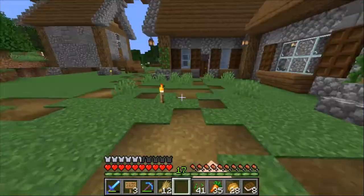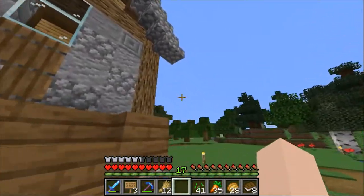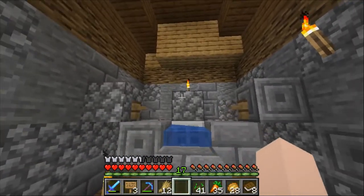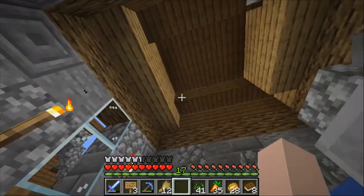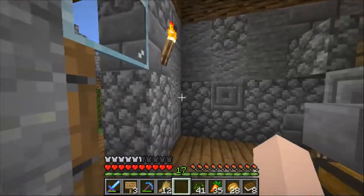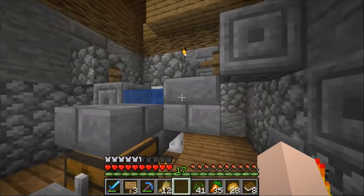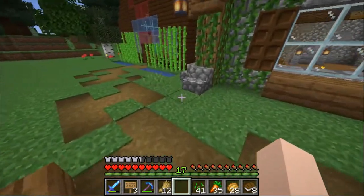Over here is the AFK Fish Farm. Last season it was just like a bunch of cobblestone. This season I kind of wanted to work towards like an actual nice-looking space to work in. Now it's completely operational. I still have to finish up the inside to see the looks of it, but yeah, I really like the looks of this place. It's really cute. Something that I'm definitely really proud of, that's for sure. I think that's pretty much everything I want to talk about so far.